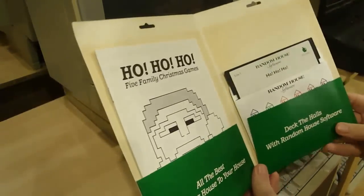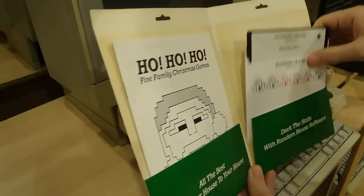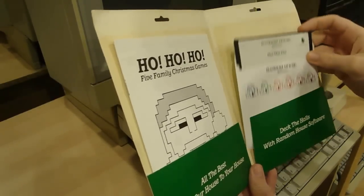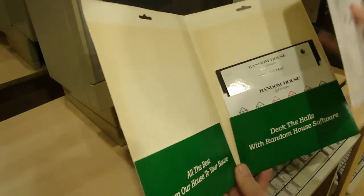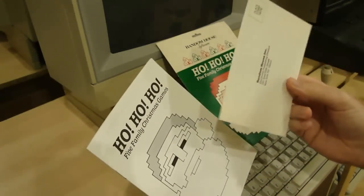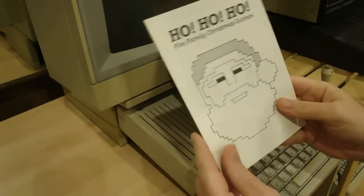The packaging isn't terribly impressive, but it does include the essential 5.25-inch floppy disc with the Apple II side and Commodore 64 side. The manual features the same artwork as the cover — the giant pixelated Santa — but also included is the registration card. I always love it when they have those, I don't know why.